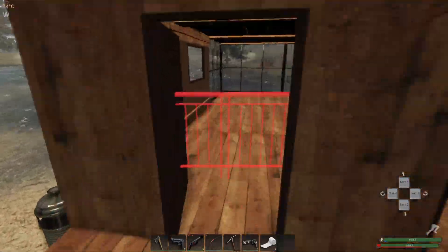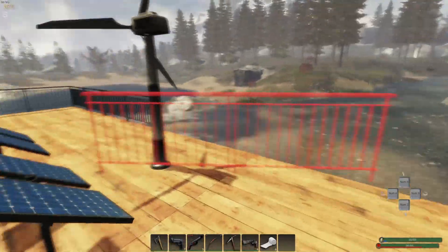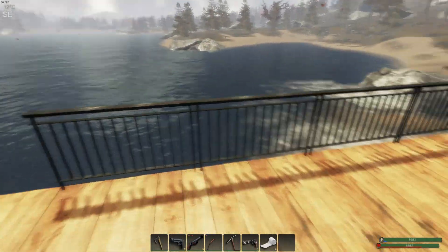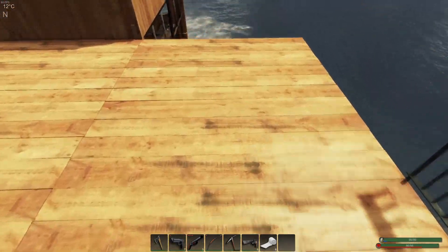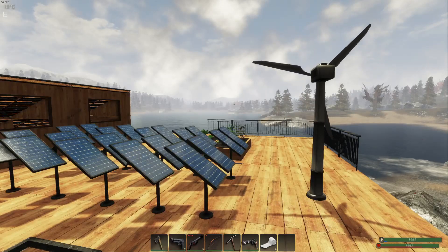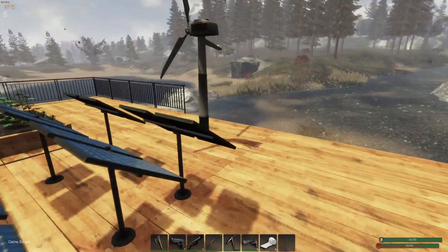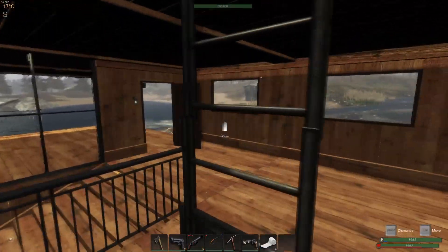We're going to move all the glass up there. What we might do is put a roof up here, and then the rest of this will be flat over here. Then there'll be a third floor here, and we're going to have to remove this because it's going to get in the way of the 360-degree view that I want.